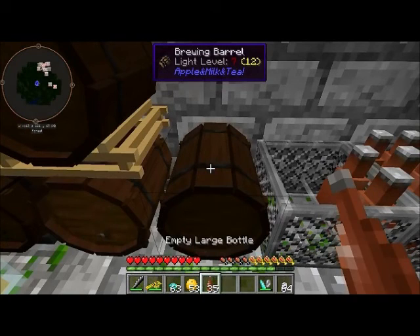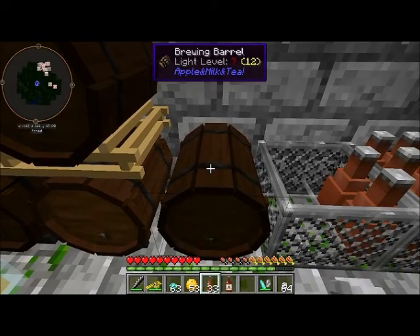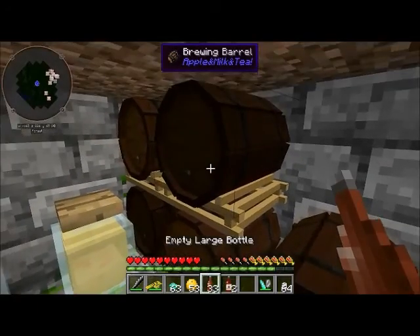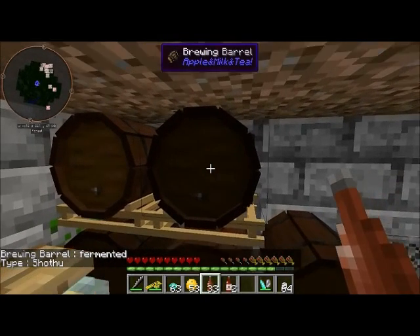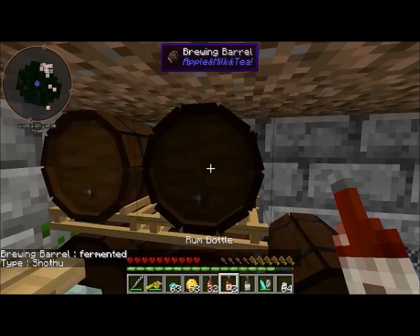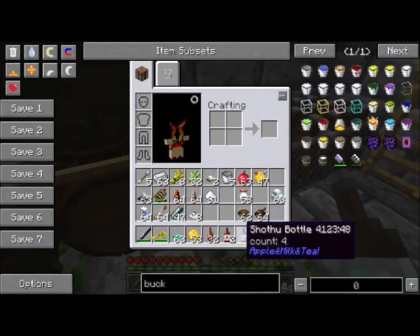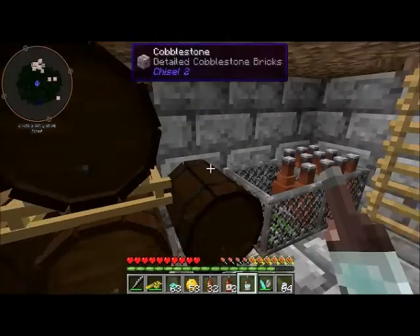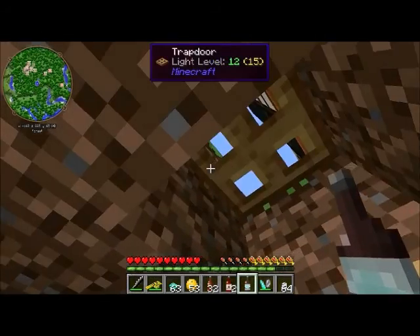Once you have your bottles, you can right click on your barrel. It will make five bottles of whatever liquor you're pulling out. So in this case you can see I've got rum, so it turns into rum bottles. Each one of these makes five bottles and each bottle makes four servings. So you'll get 20 servings out of one barrel, which is one bucket, which was 10 buckets or 30 ingredients worth.